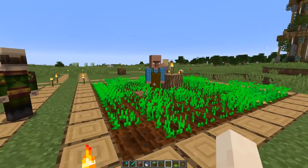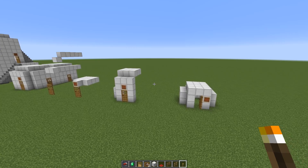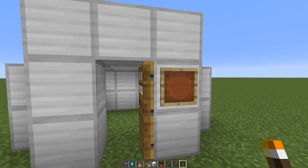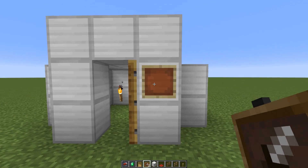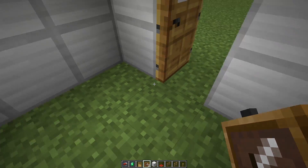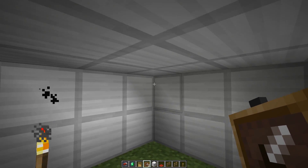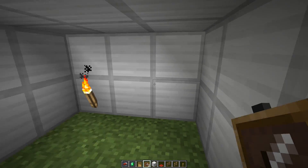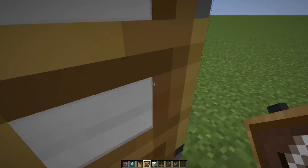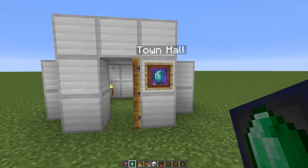We're in the creative test world now. I want to show how structures are scanned, formed, and what makes a legal structure. The most minimal structure has at least eight interior squares — this one has nine in a three-by-three — and the ceiling must be at least two blocks tall with two walkable air blocks and no collision. This qualifies as a legit house. We place the town hall token and it immediately glows, recognized as valid, and the architect shows up.